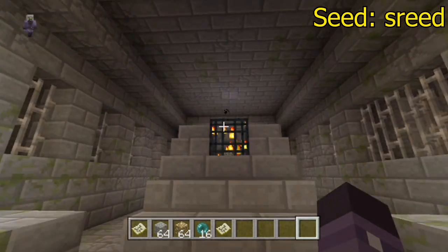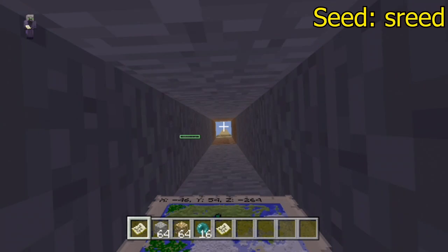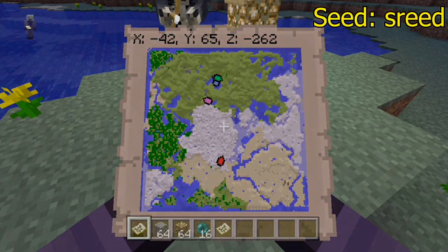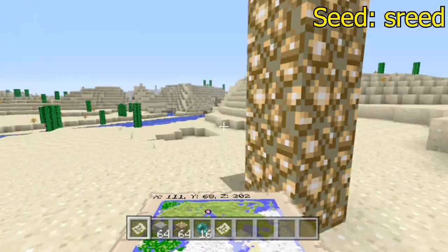There's actually two libraries in here, and one of them is actually connected to an abandoned mineshaft. All the coordinates will be in the description. The seed is also there — the seed's actually on the screen this time, and I'm gonna start doing that because I know a lot of people were wondering sometimes what the seeds were.